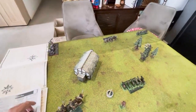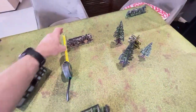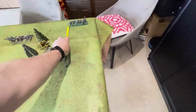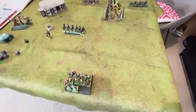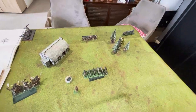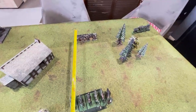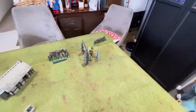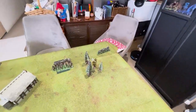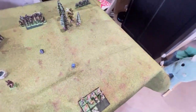Rolling on the movement chart for the Chaos Warriors in the middle - they get a two, which means advance towards the nearest enemy or objective: just a normal move. The other Chaos Warrior unit also rolls a two - advance forward. Might be in with a chance this game! That's the AI movement done. Now my turn - charges first. I'll try to declare a charge with these dogs. Measuring 12 inches - they are in range. Huzzah!